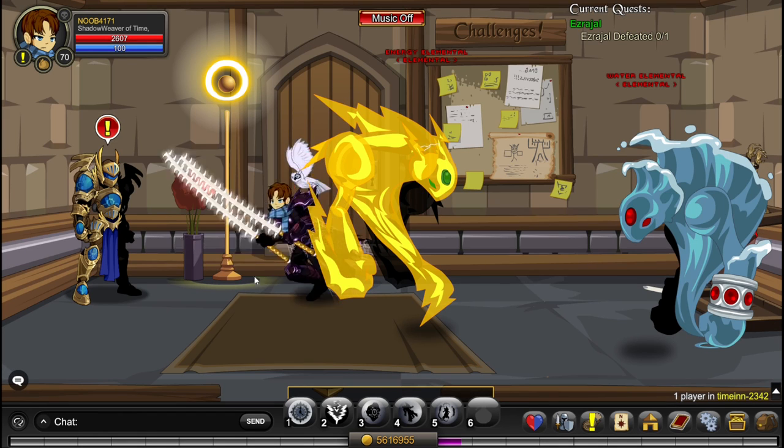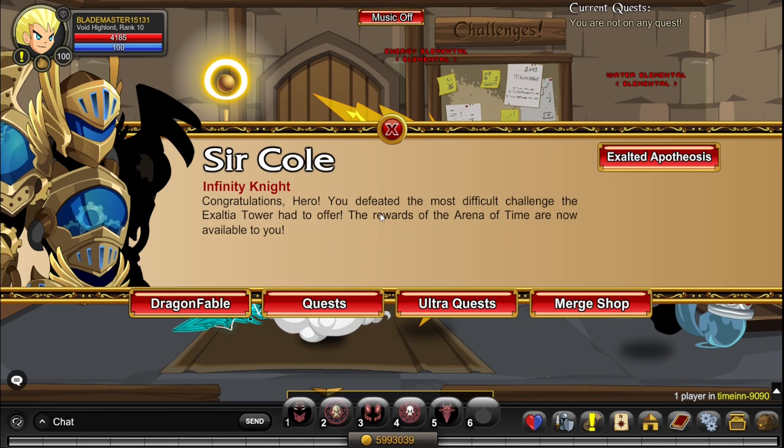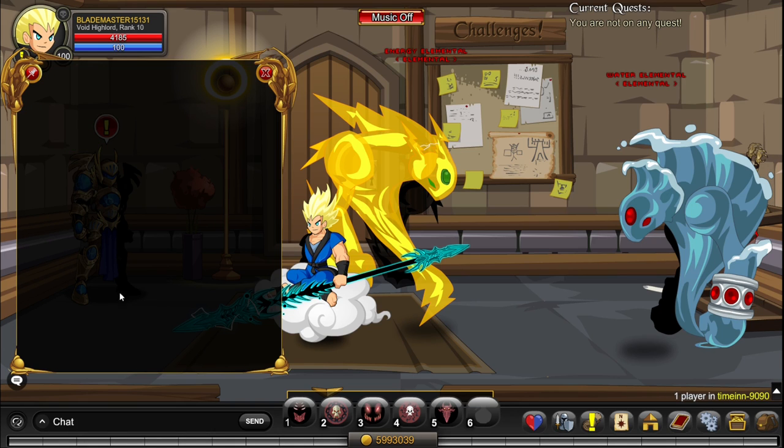After you have killed all the elementals and the three bosses, you finally unlock the ultra bosses. When you unlock the ultra bosses, you click on ultra quests and you accept Ultra Ezreal, Ultra Warden, and Ultra Engineer.